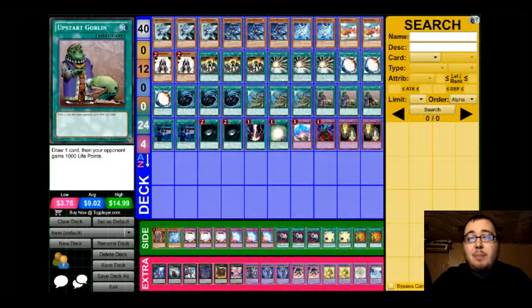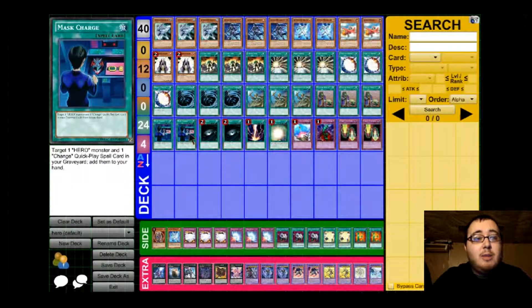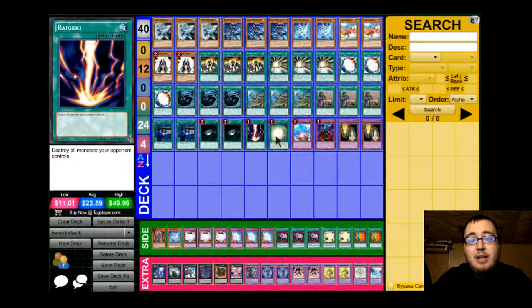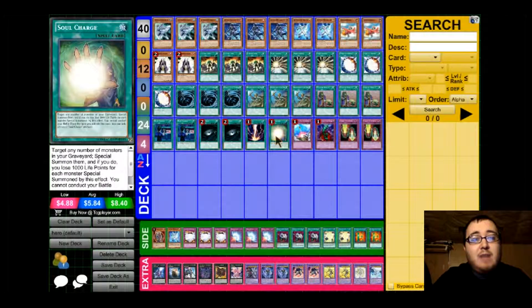Next we play 3 copies of Upstart Goblin for draw power. We play 2 copies of Mask Charge — target 1 Hero Monster you control and 1 Quick Play spell card in your graveyard and add them to your hand. Next we have 2 Dark Hole, 1 Raigeki, and to wrap up the spell count, we have 1 Soul Charge.